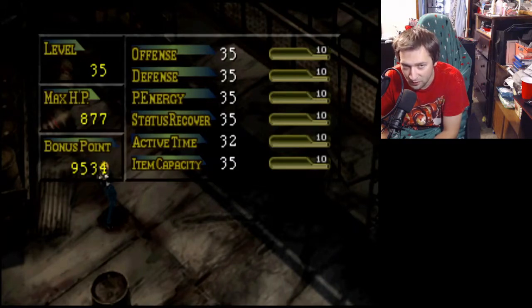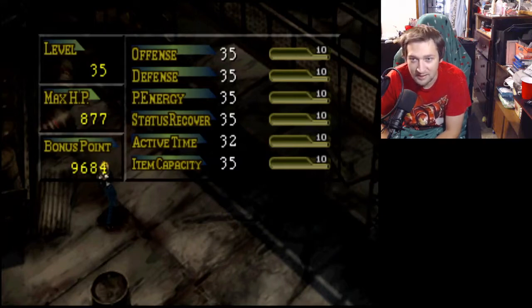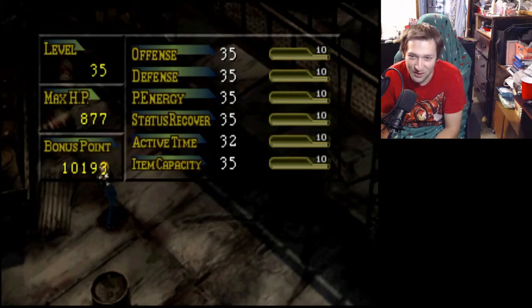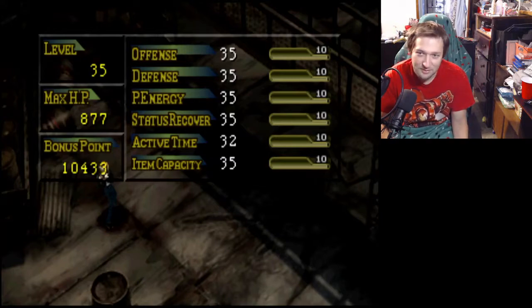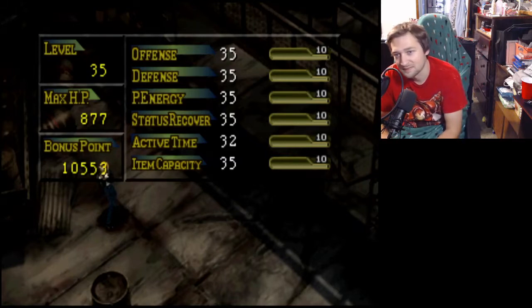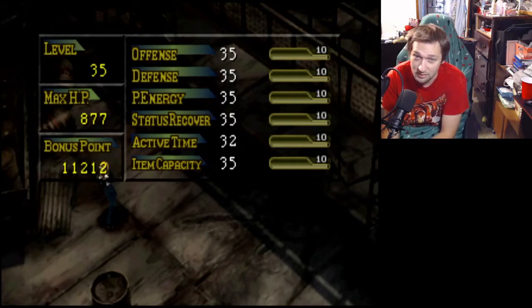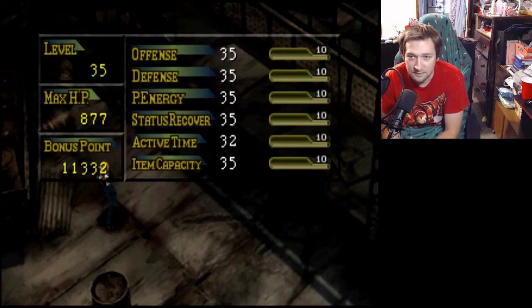9,500 — can we get 10k? 9,800... 10,000 and counting — just got the level up. 10,001, 10,002 — I think it's somewhere between 10 and 12k, potentially 15k. I got another huge jump in HP which probably means another huge jump in damage. There seems to be a pattern — you can almost map it out — it's almost every five levels.